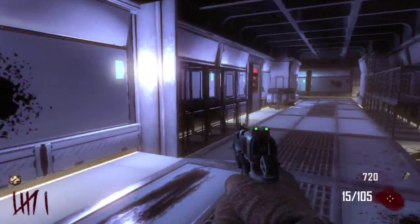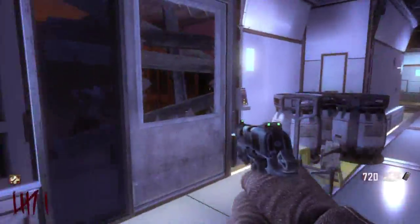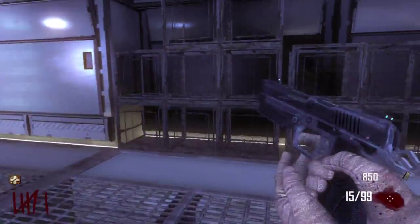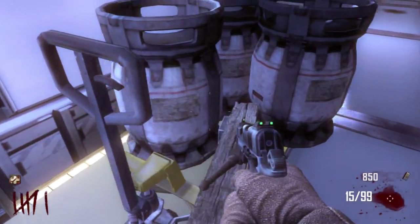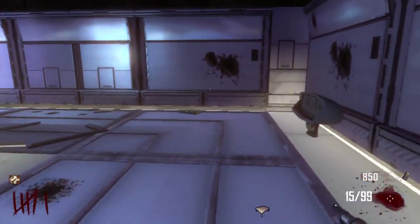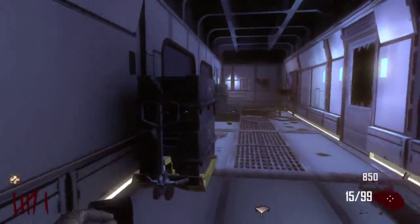So when you're down here, this is the pack-a-punch room. There's only one way in and one way out. So make sure you do it at the end of the round where you have a crawler, because there's one way in, one way out — you know what I'm saying?